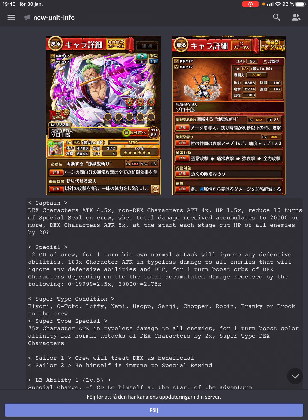And even if you can't get that, obviously a 5x attack DEX captain if you get that damage, otherwise 4.5x. We can talk a bit more about how you can pair Zoro up in good ways, but yeah, potential in Kizuna for sure.